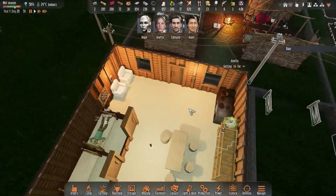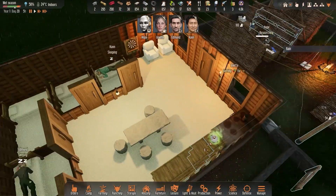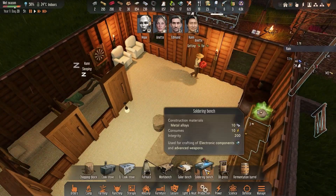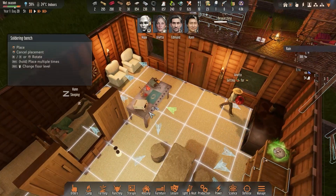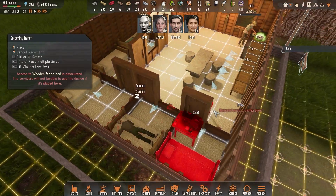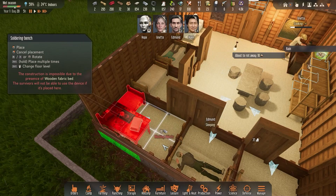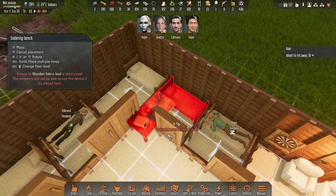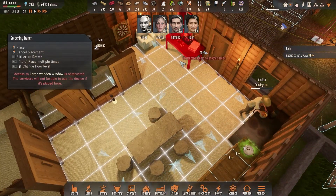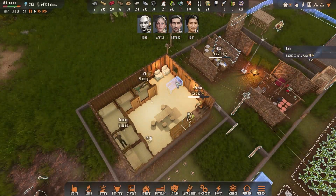I want to have this building completed. I also want to put a new production facility in — I need the soldering bench somewhere over here. I can put it there, but I don't have the space to put it anywhere else right now. It doesn't want to go in the room either. I need to expand our room, but we'll put the soldering bench there for now.